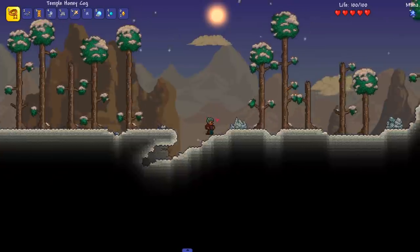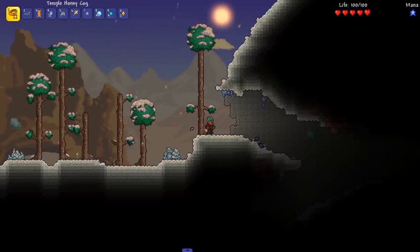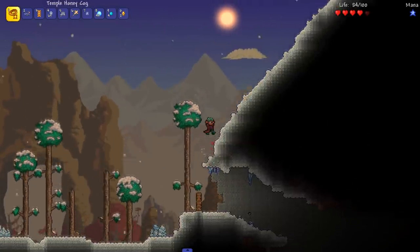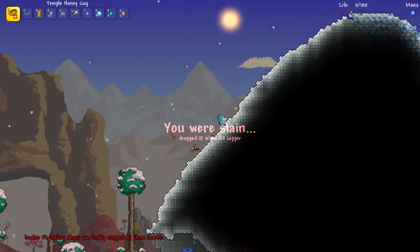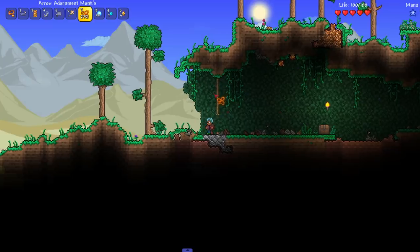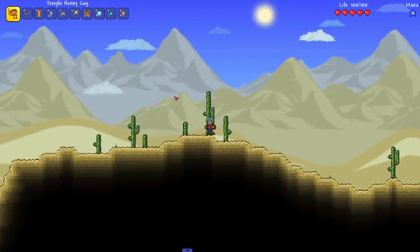Let's try and find the corruption or crimson and see what kind of chaos is going on there. It's getting darker — I think I hear crimson music. Here we go, let's see what kind of scary things are here. What the fuck, I don't like these guys! They're doing flips and shit! Dungeon guardian slimes — I hate this. Another chest — we got torches and ropes. I don't have vein miner installed, stupid me.